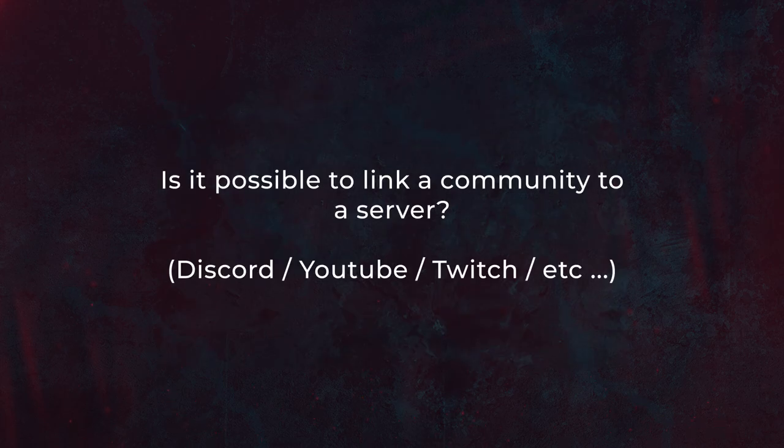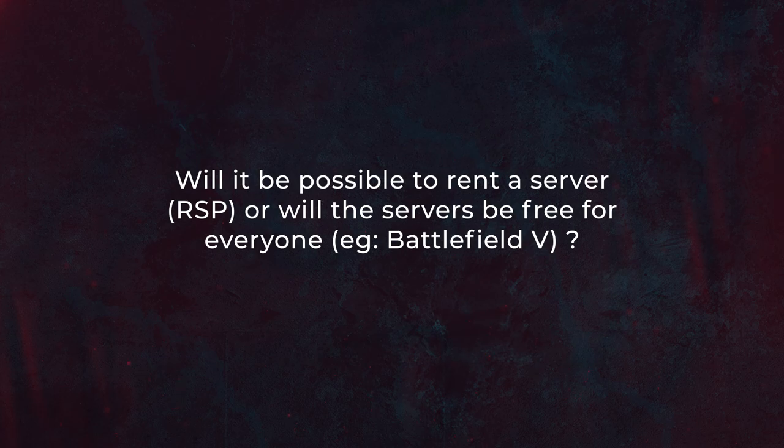If I understand the question correctly — can you attach a community to a server? What you can do is basically create an experience, deploy that experience, and then set it to private where it can be password protected. You can then share that password with a select community if you want to only have certain people have access to that experience. That's absolutely the way you can do it.